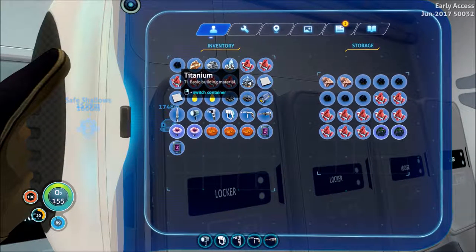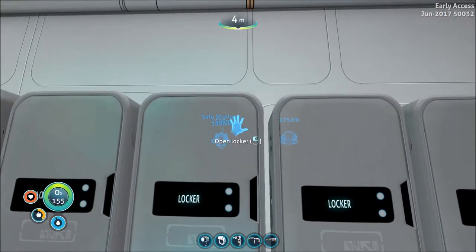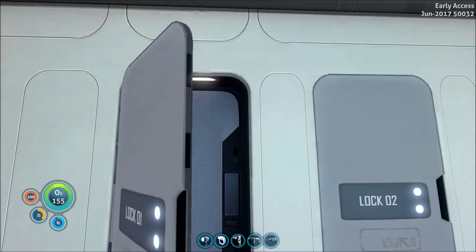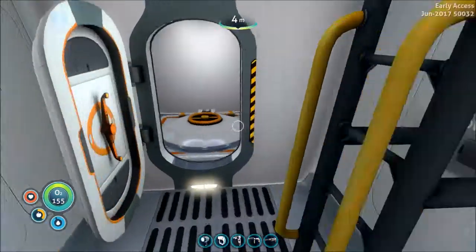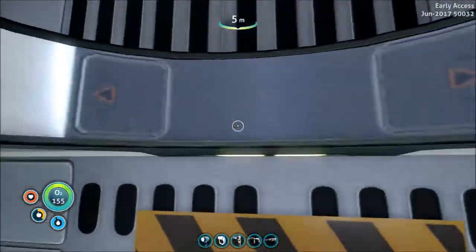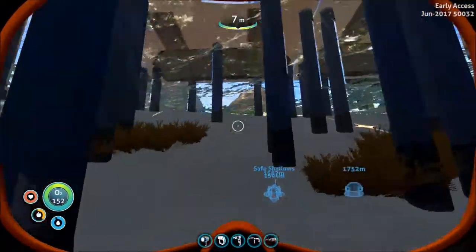I'm going to put the copper and as much of this stuff away as I can for now. Where is the sea glide? There we go. There is an area in here that you have to go underwater.